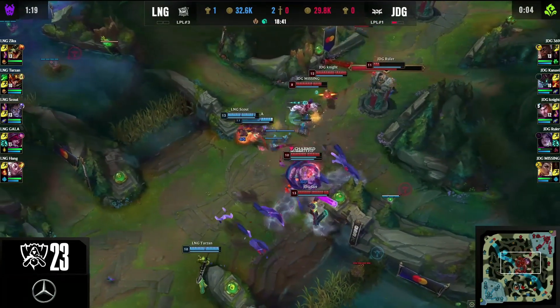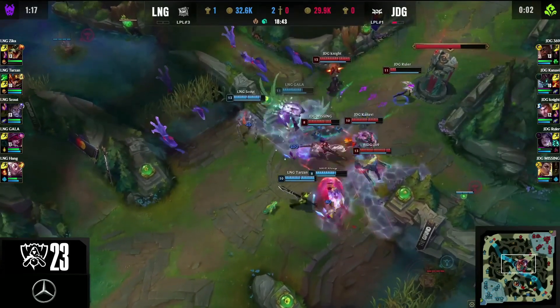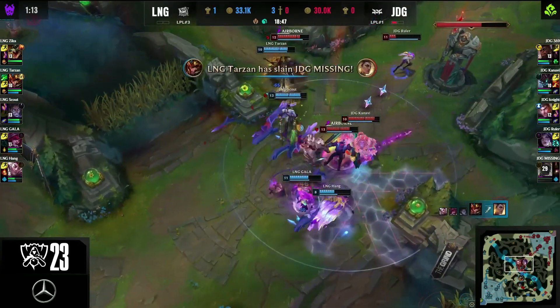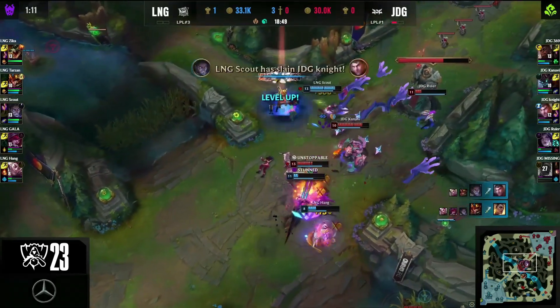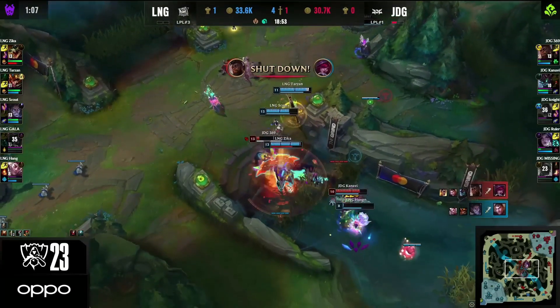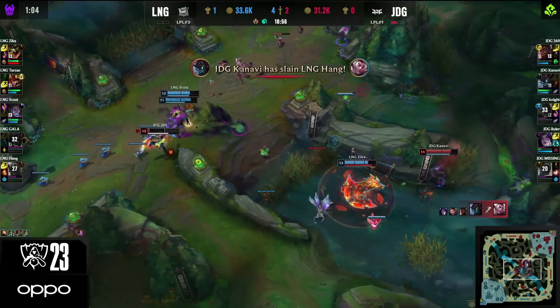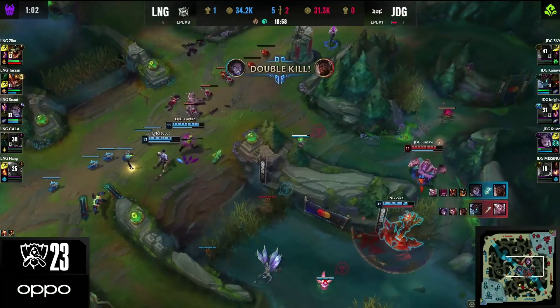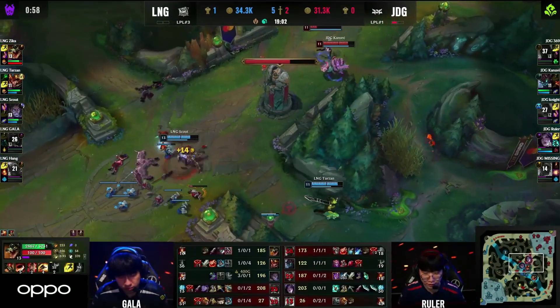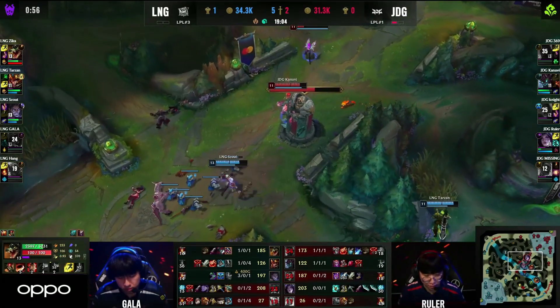Now we've got Scout going golden. There is the Nature's Grasp. They're looking for the re-engage. Missing's right in the middle. The Playcaller is massive, and Tarzan is going to lock down Missing on some low health bars. But Scout is still going to be able to get rid of Knight. 369 is trying to do what he can, and they do manage to collect too, but 369 is going to go down.